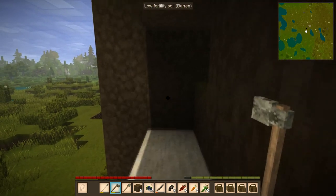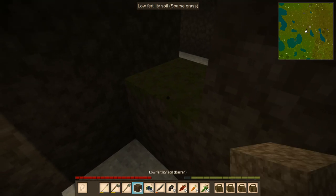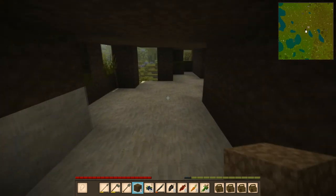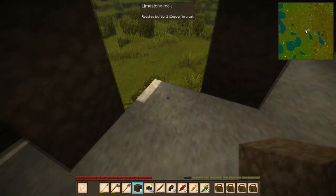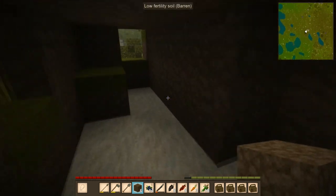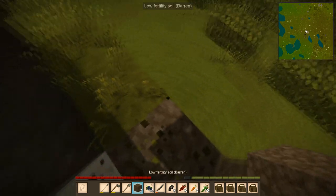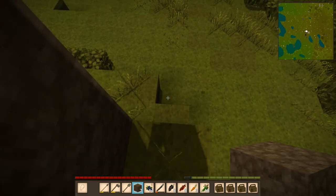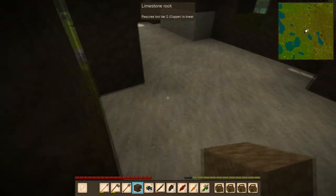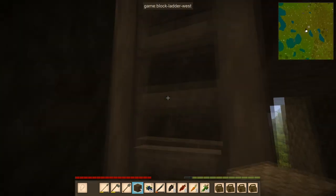I put a few stairs in here, and we're going to go ahead and dig this out. This is to keep the drifters from coming in when I'm away. I've kind of hollowed out all of this — it's just two blocks up so the drifters can't get in. I basically built it so that I can poke them in the face and kill them, but none of them can get in here this way. They can only get in that way if they choose to.